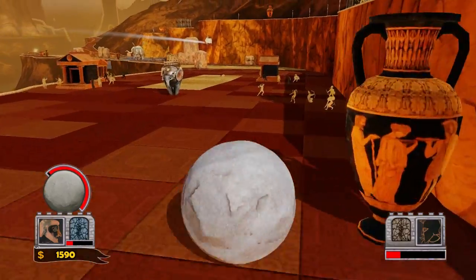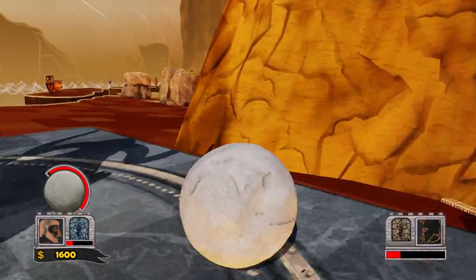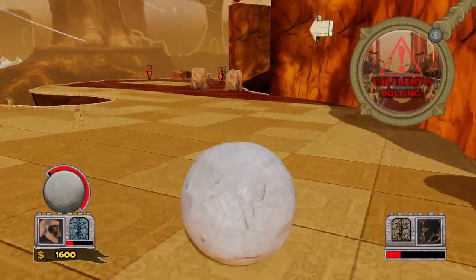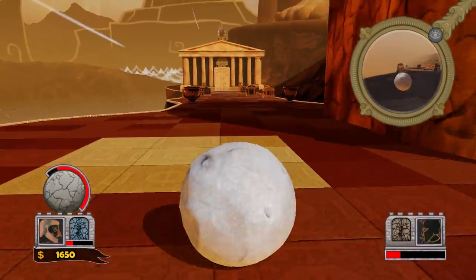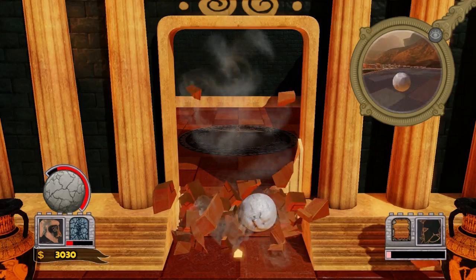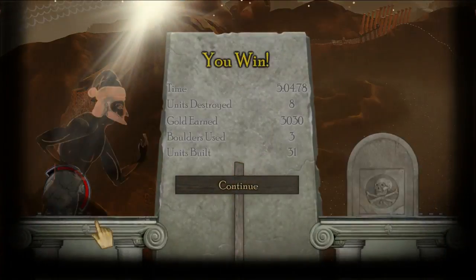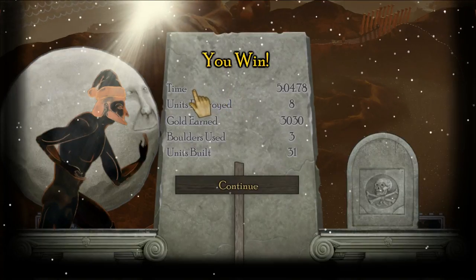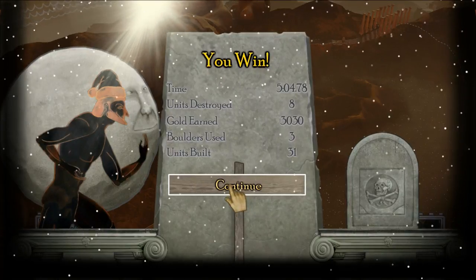This is pretty much what the game is. I mean, it gets more complex because you get more power-ups to actually build your defenses, but other than that this is pretty much the crux of this game. It's a hell of a lot of fun, it really is. Now he's rolling, but that is really inconsequential because he's dead as I line up my shot. We are going to kill good old Leonidas, who's hiding behind the door. All that's left to do is roll him over — boom. And there you go. We got some statistics — units built, boulders used, et cetera. And we move on to the next one.